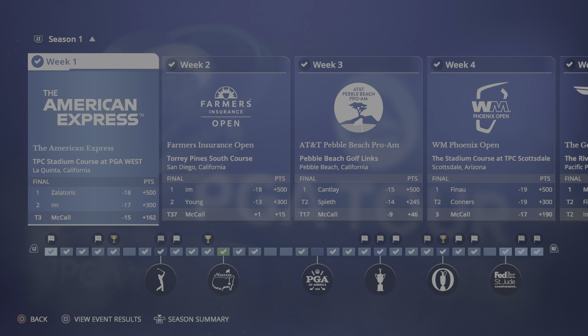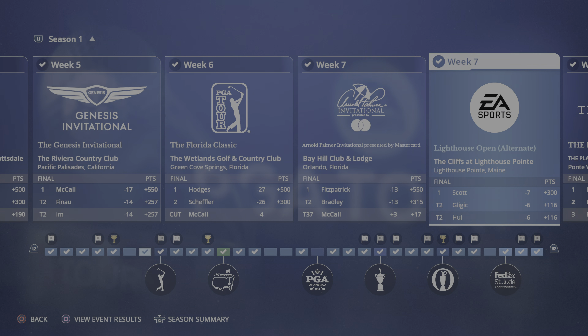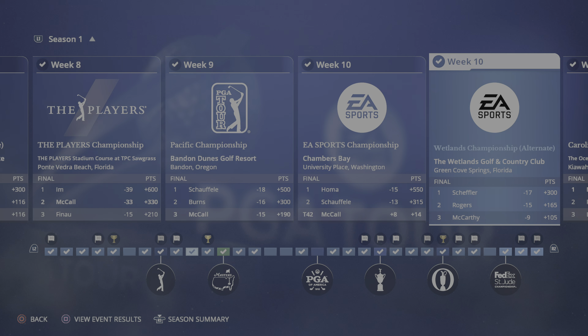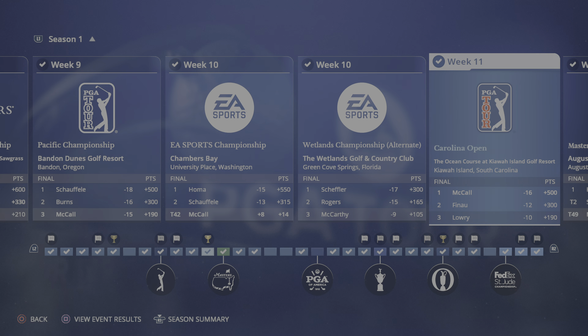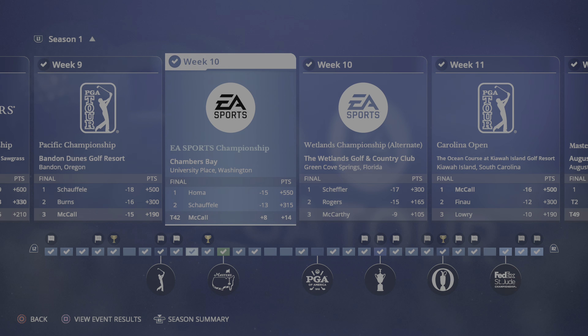Looking back here, I'm trying to think when it was — I think this tournament here. We won the Carolina Open, and I think Chambers Bay, the eSports Championship, is the first tournament where I rolled back the bag stats. In the game you've got your golfer attributes and then bag or club customization attributes. The bag customization actually changes a lot of your top-end spec — I think skill points give you a little more power and control.